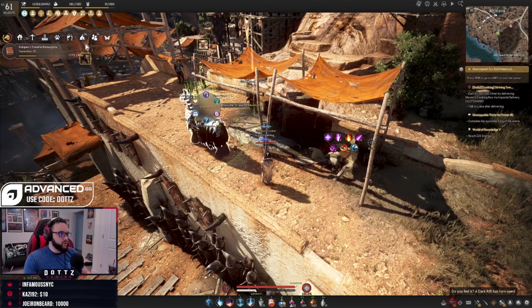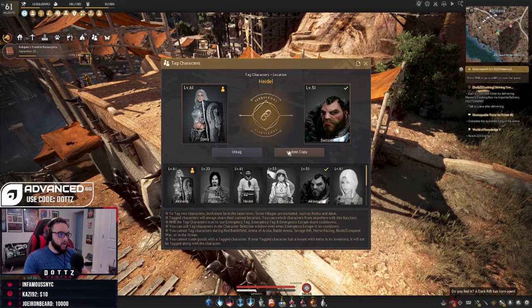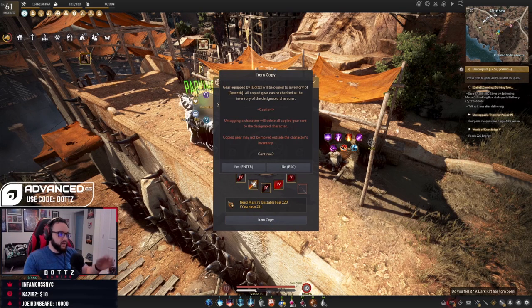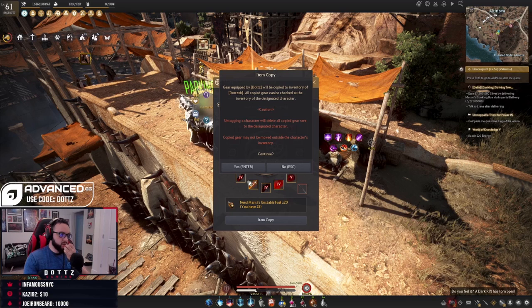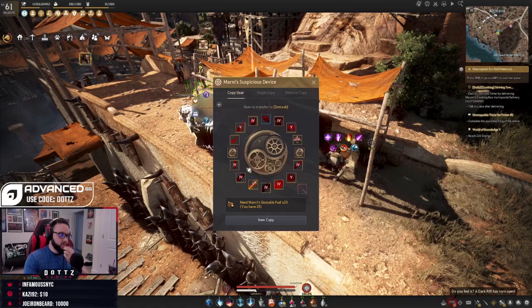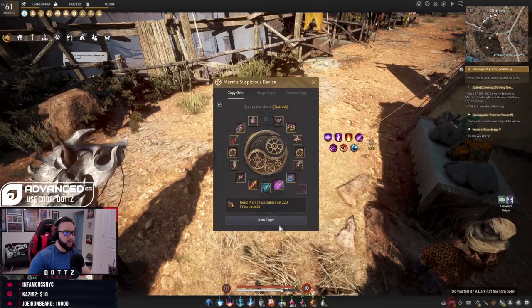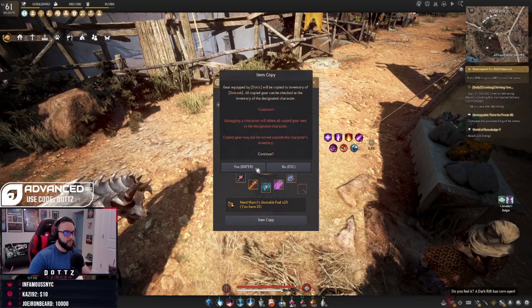Now I can click the Tag button, then Item Copy. It says I need Marnie's Unstable Fuel times 20 — I have 25, so I'm good. The item copy will copy all gear equipped by my character to the inventory of the tagged character. Note: untagging will delete all copied gear. I had to repair first, then confirmed — tag complete.